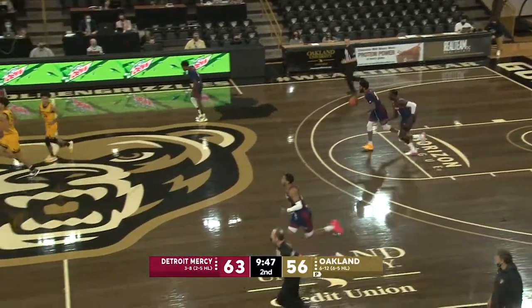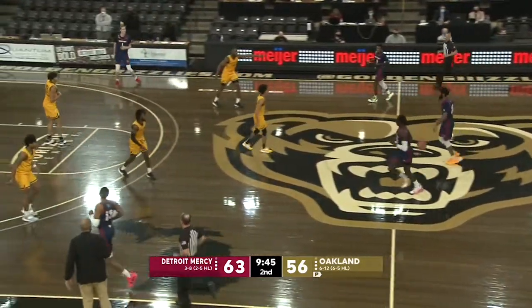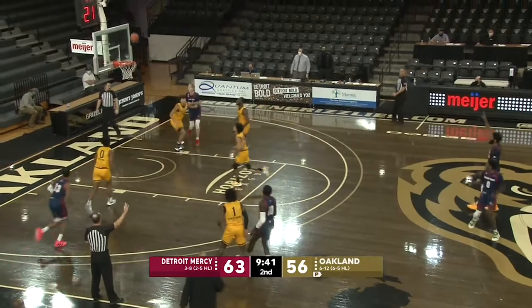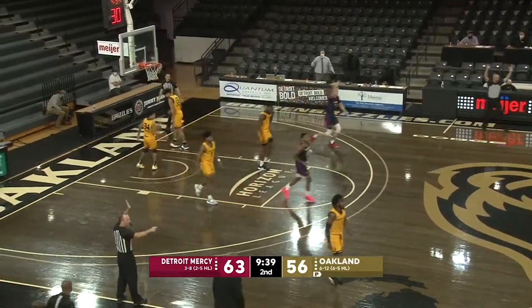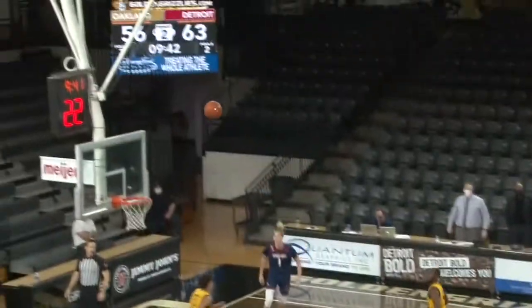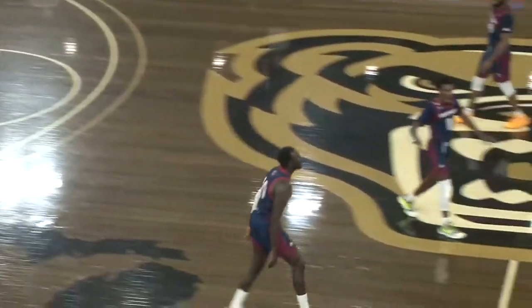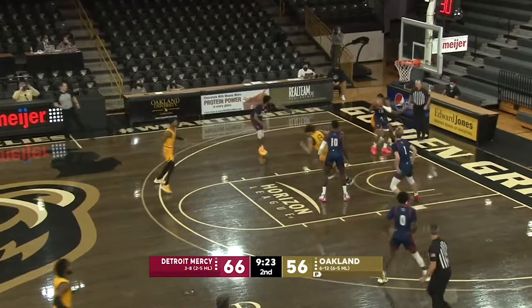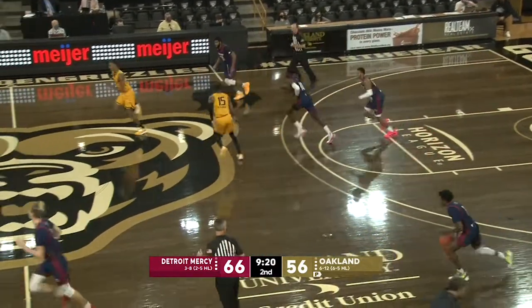Couldn't get that one to drop. That's a big stop for Detroit Mercy — a tough shot because nobody was in position to rebound for Oakland if there was a miss. That shot is perfect. It's going to be all big possessions in the last ten minutes. Rashad for three, that's off the front rim. Matt Johnson with the board.